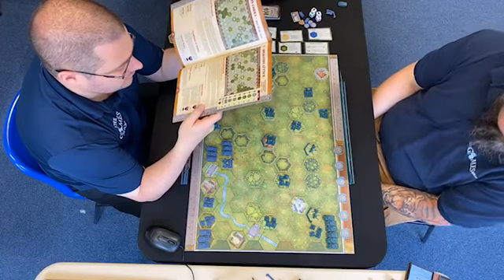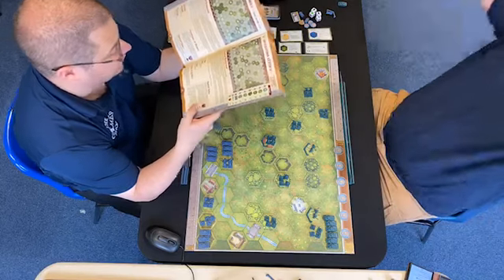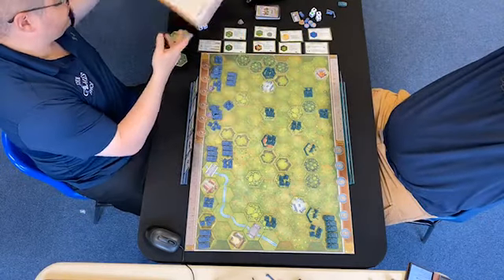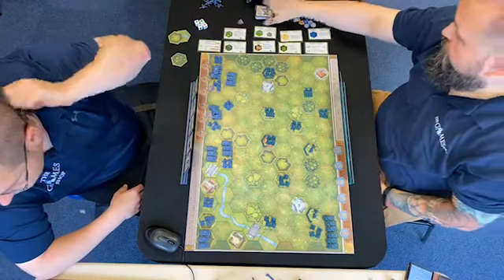Moving up onto a hill is a 2-hex move. Moving down off a hill or moving from a hill to an adjacent hill hex is a 1-hex move. Our friend Amy's joined the chat — hello, Amy! She does like a bit of Memoir 44.